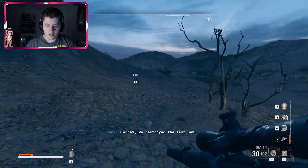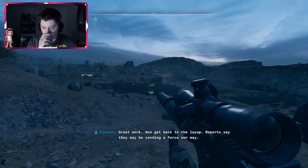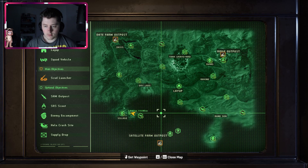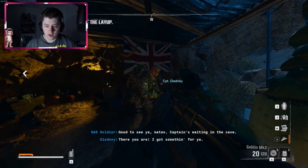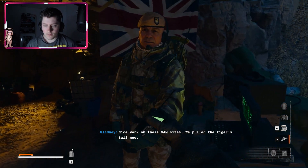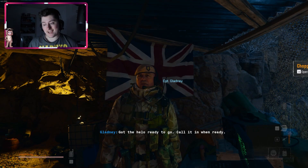We destroyed the last SAM — great work. Now get back to the lair; reports say they may be sending a force our way. Let's teleport back to the lair. Yes, let's work on those SAM sites — pulled the tiger's tail now! We've got the helo ready to go — we have an attack helicopter as well!